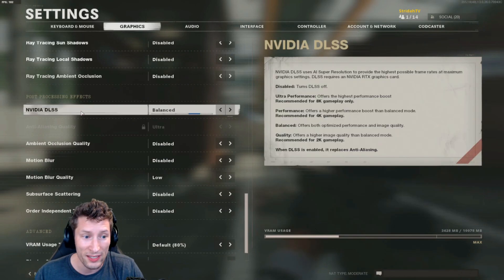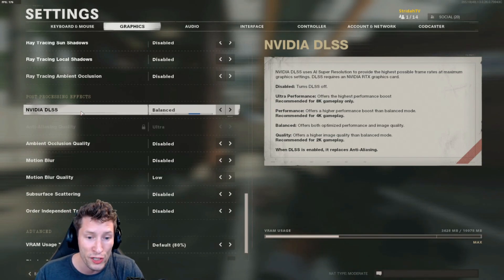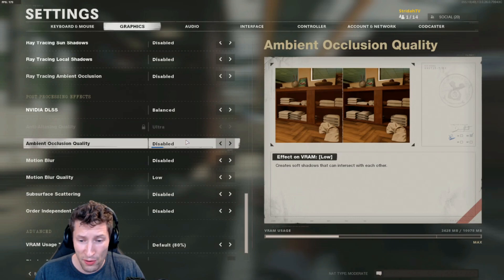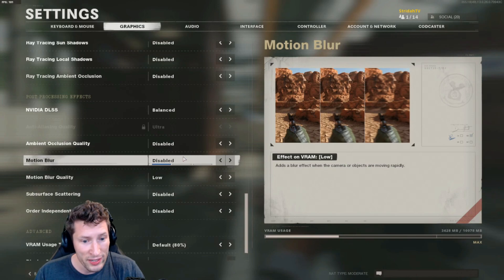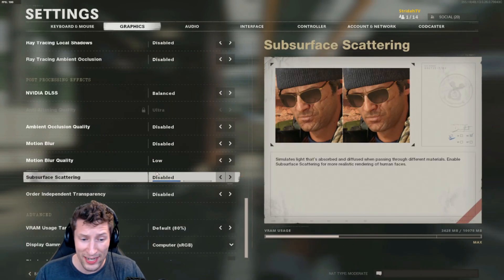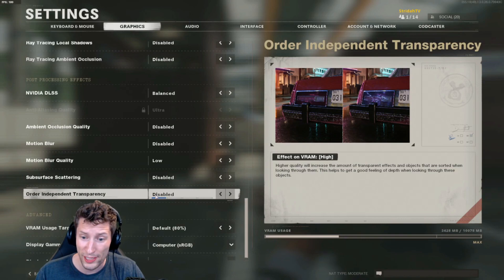Now in post-processing, the NVIDIA DLSS — put this on balanced. If you put this on the highest setting, it will crush your FPS. I'm on a 3080 and I lost like 30 FPS having it on the highest setting. Ambient occlusion: disable it, we don't need soft shadows. Motion blur needs to be gone — always get rid of motion blur. I put the motion blur quality on low even though I have it disabled, just in case. Subsurface scattering: disabled. Order independent transparency: disabled.